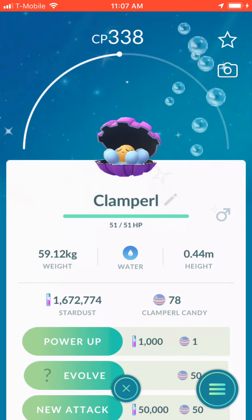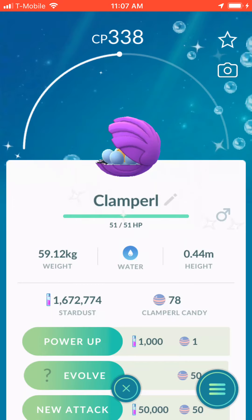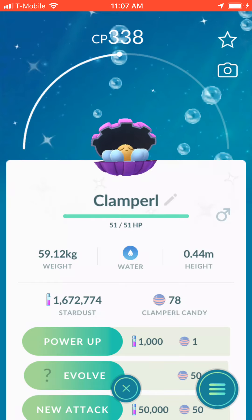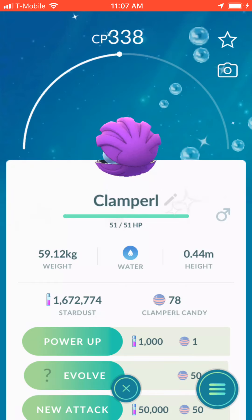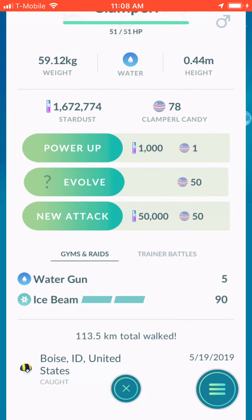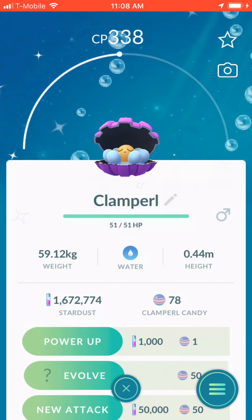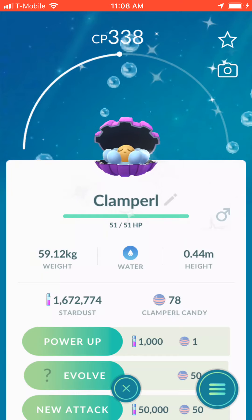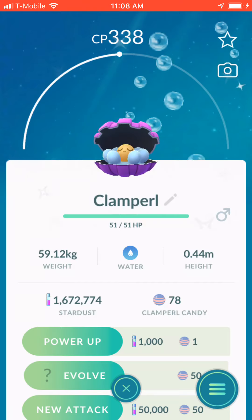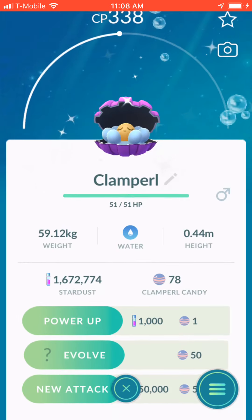Cam Capsha here with a shiny evolution video. I got a Clamperl that I caught during the Torchic Community Day event a while back, and I've been sitting on it. We walked 113 kilometers together, and I also hatched another Clamperl right after — it was a double hatch — so I ended up with way more candy than I needed. I have 78 now, well over the 50 I need to evolve.